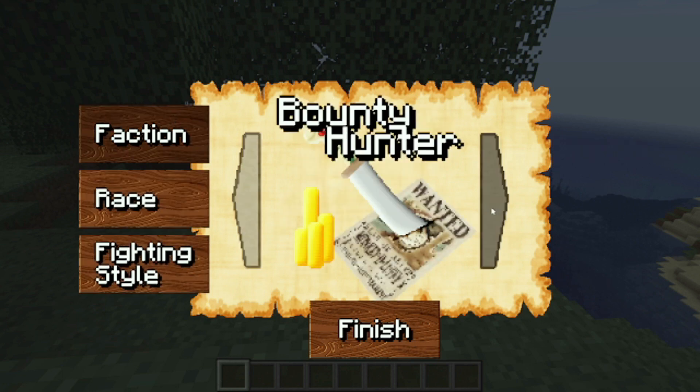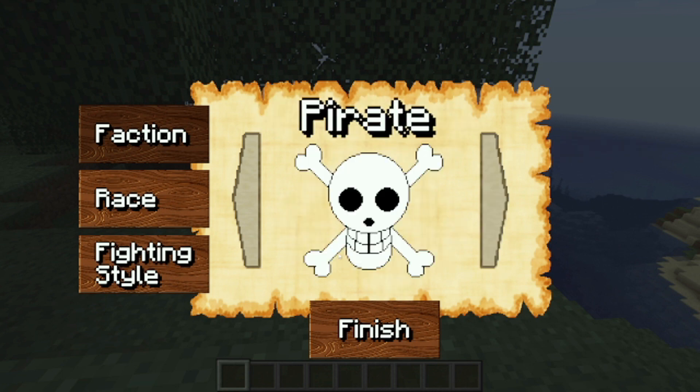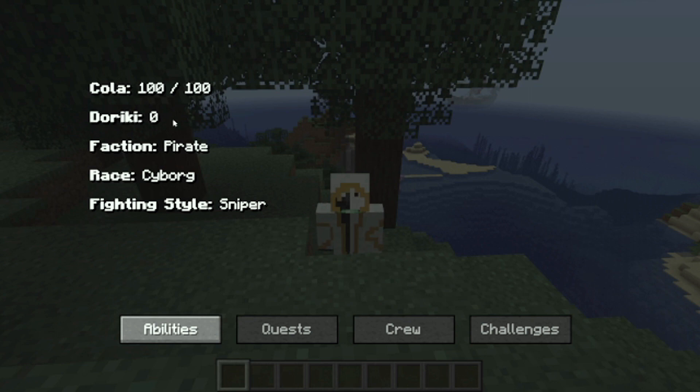For factions: pirate, marine, bounty hunter, revolutionary army. Other than marine, most of these put you against the marines. I'll click finish here — and as you can see, I am now a cyborg pirate with a sniper fighting style.